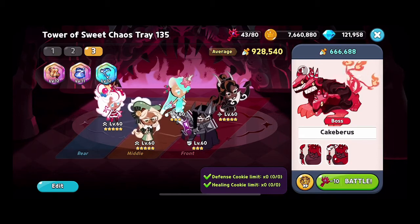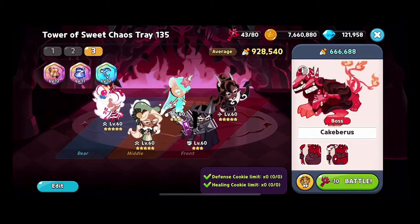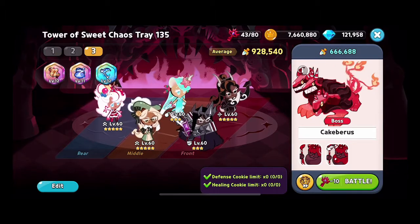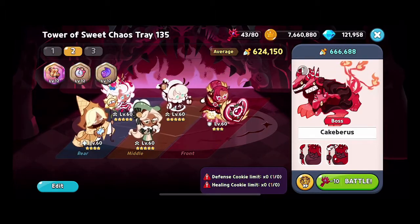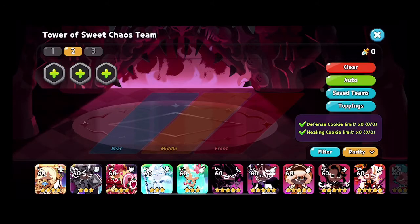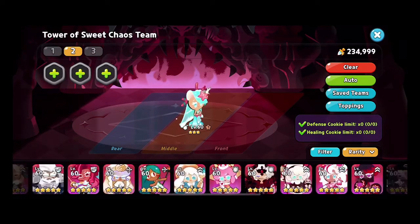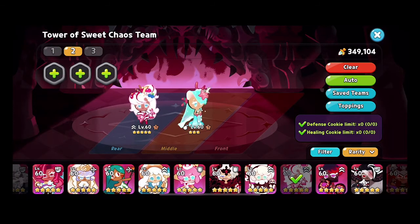My personal favorite team is the one you see in front of you: Seafairy, Caramel Arrow, Dark Cacao, Eclair, and Parfait. Now, who I used to run before — I won't use any of those cookies except Seafairy and Parfait, because some of those cookies didn't exist a couple seasons ago. So let me show who I used to run instead.